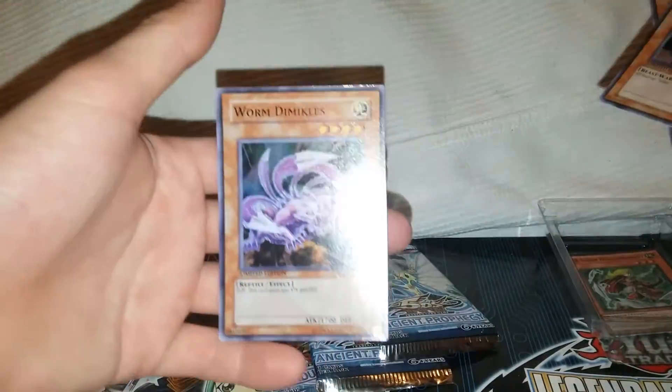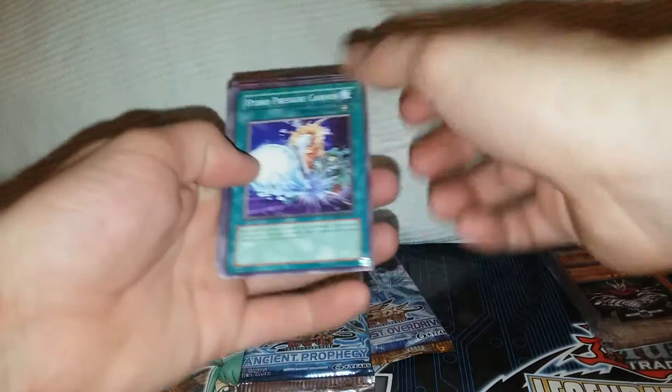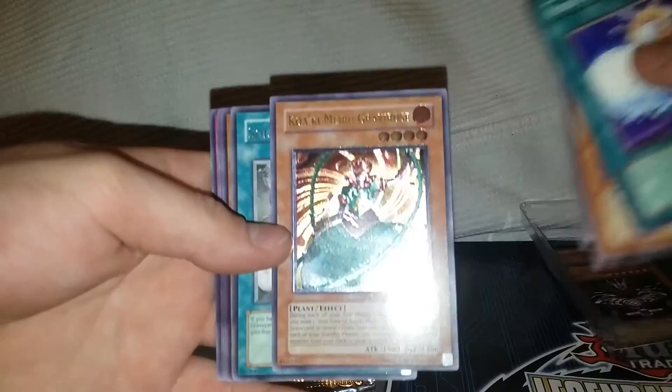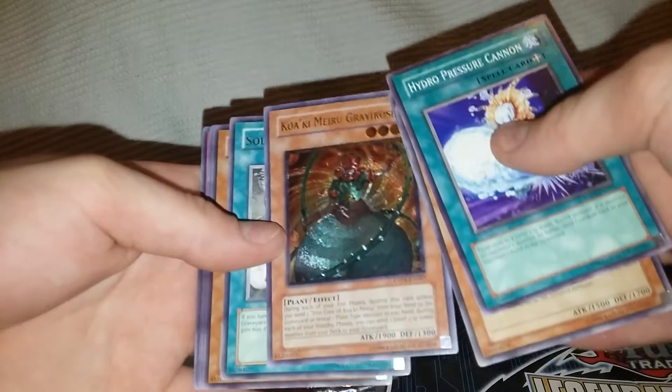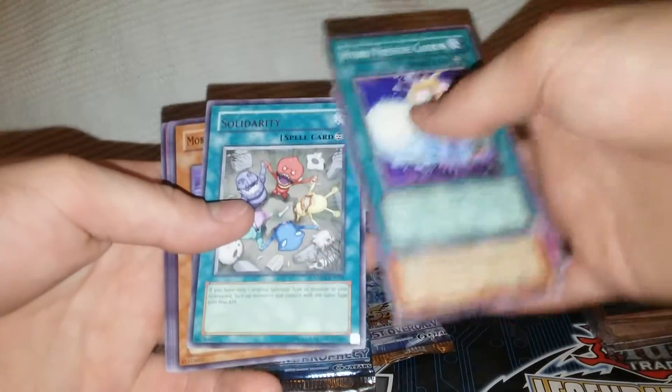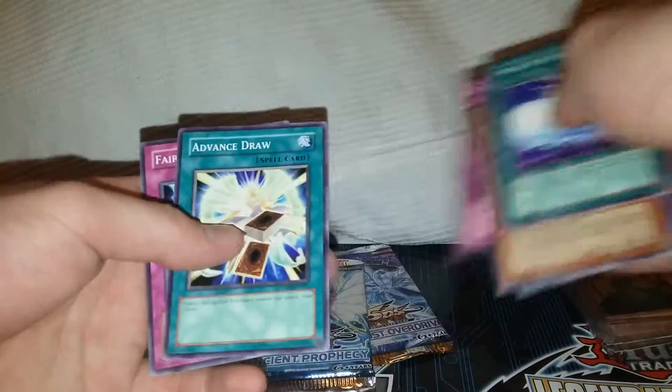I like the Hidden Arsenal packs because at least they're all holographic. But I don't really expect to get anything great out of these. The Stardust Overdrive is a first edition, so we'll save that and open the Ancient Prophecy first. Hopefully we can get a Secret — that'd be really nice. Oh, an Ultimate Rare! Just as good almost. Nice start, I'm loving these special editions. These have been some good special editions for me.